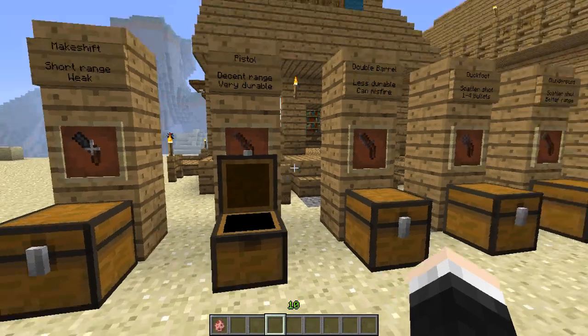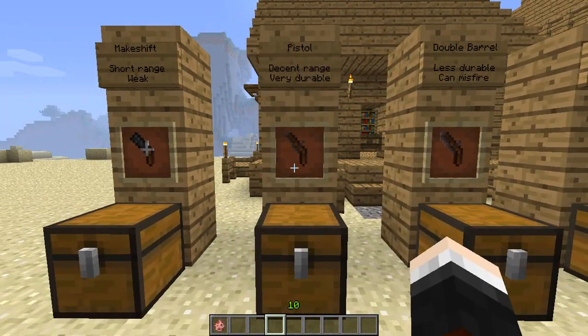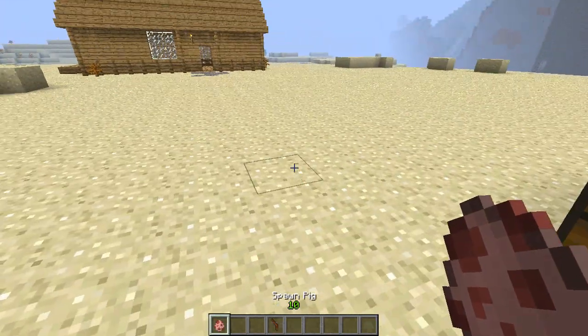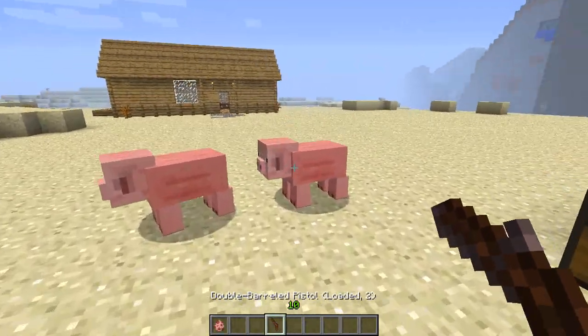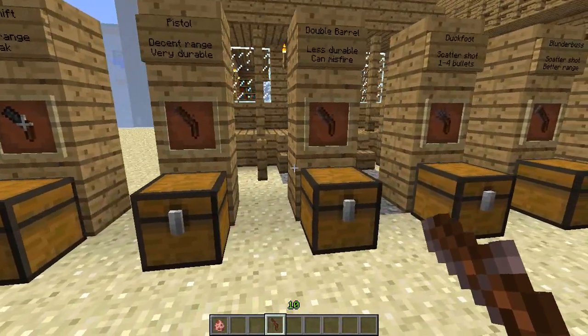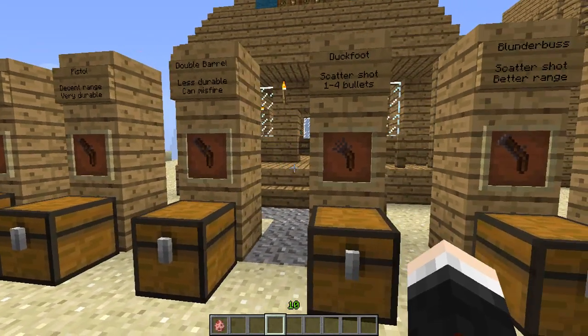Let's move on to the double barrel pistol. This one's less durable and it can misfire, but it has more chances to shoot with one reload. To make it, you need the same as the normal pistol but with an extra flintlock mechanism, an extra piece of wood, and an extra gun barrel. To reload it you need one gunpowder and one round shot, which gives you two shots instead of one. As you can see, one shot, two shot - dead - lots of bacon for me! It can misfire as well, so we'll show you what a misfire actually is a bit later.